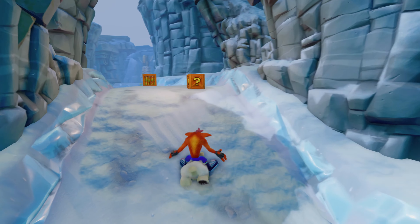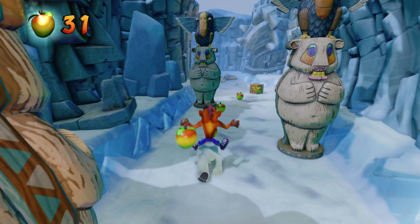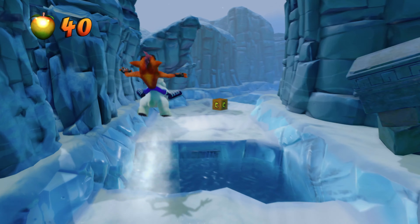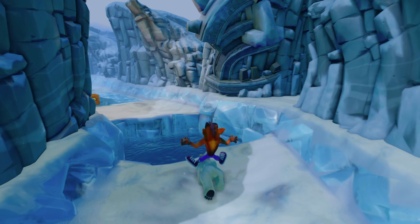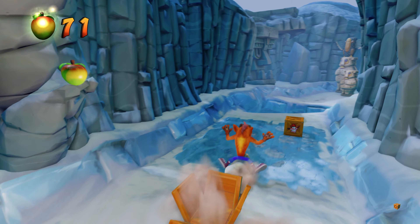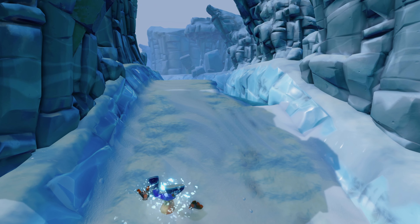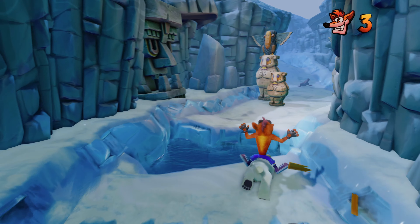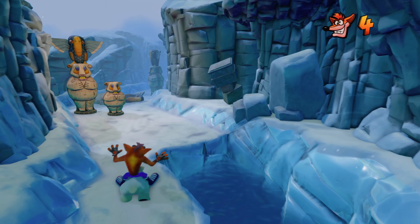The only thing I'll mention is if you get to where the ice sections are — and you'll actually see me die on this run — sometimes the ice sections can be a little bit tricky. You get a box but then you can't seem to get the other one. It's okay, as long as you don't have a checkpoint, it doesn't matter. So I slid past that box on the right — just immediately die if something like that happens. Go back to your checkpoint and get the box that you missed.